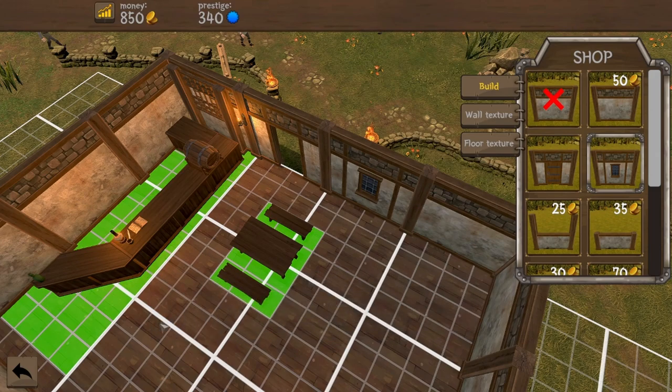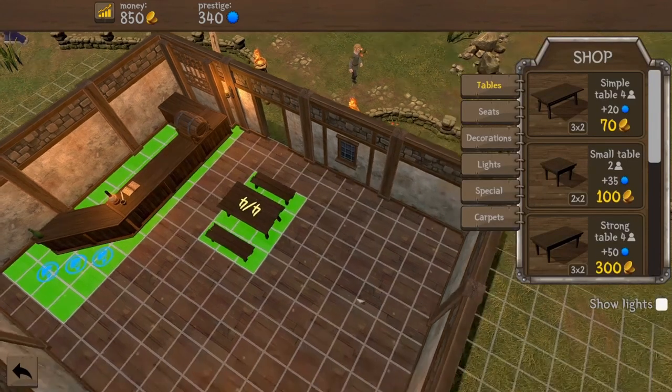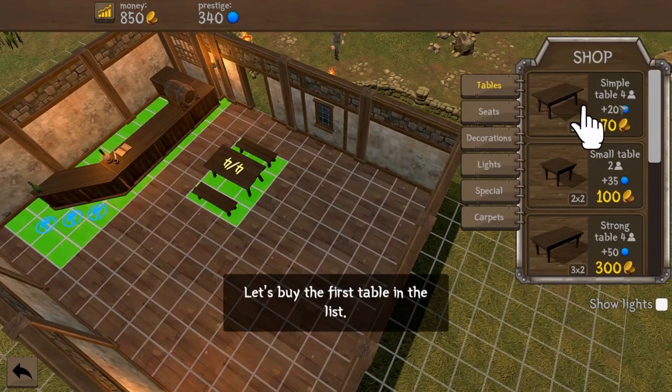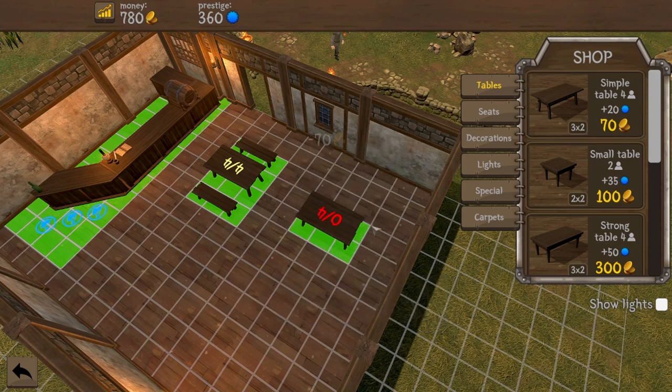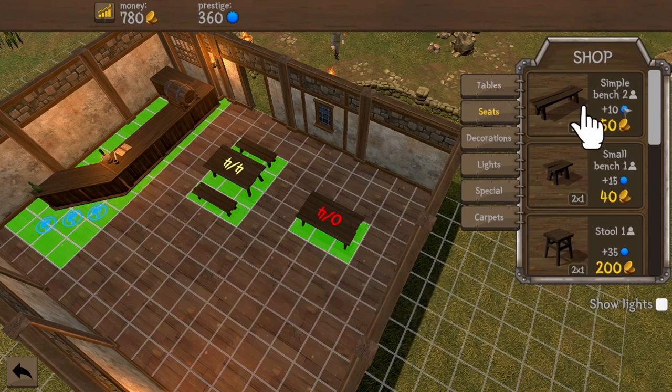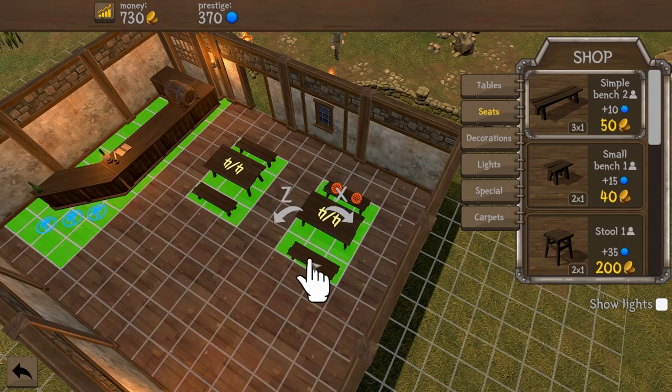Let's now buy some tables and benches. We only have one table in our tavern right now — that won't be enough. So let's buy one more by clicking on the dining room button below. There's a simple table for four, a small table for two, or a strong table for four. That strong table is quite a bit more expensive and I think we're pretty poor right now. You rotate with Z and X. Let's put a couple of simple benches down here.